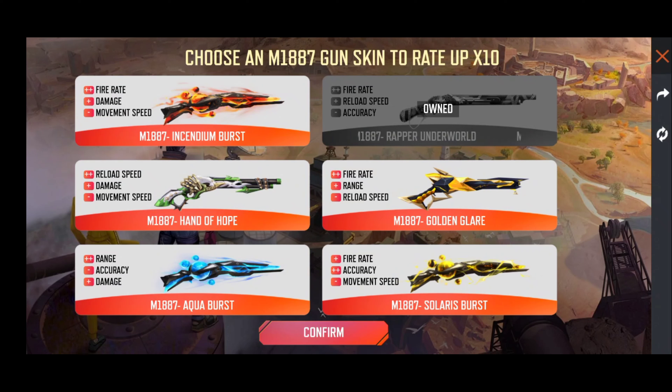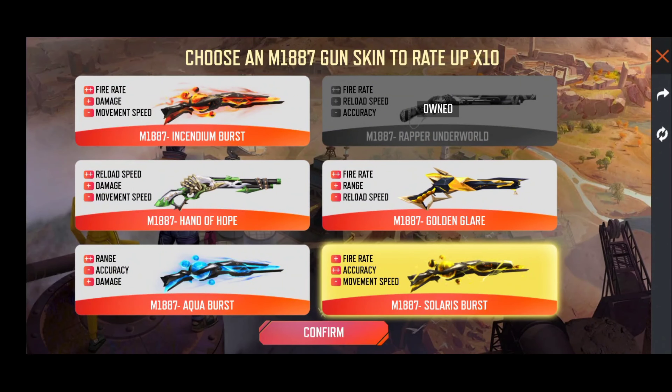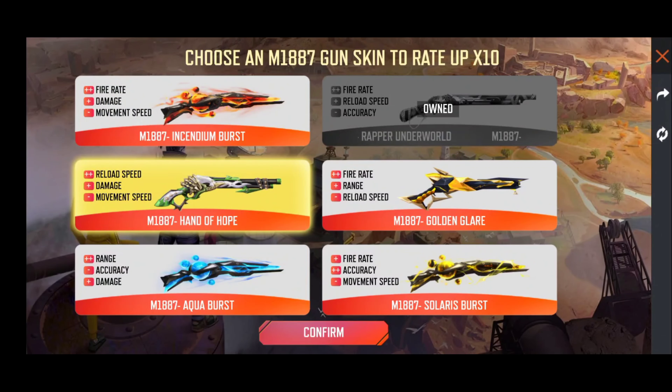If we send it free, we will send it to the event. If you have any ID, you will find it. You can see that you have the gun skin and you tell the name that you have the gun skin here. So if you tell the gun skin, there will be no issue. There are 6 gun skins you can choose from.